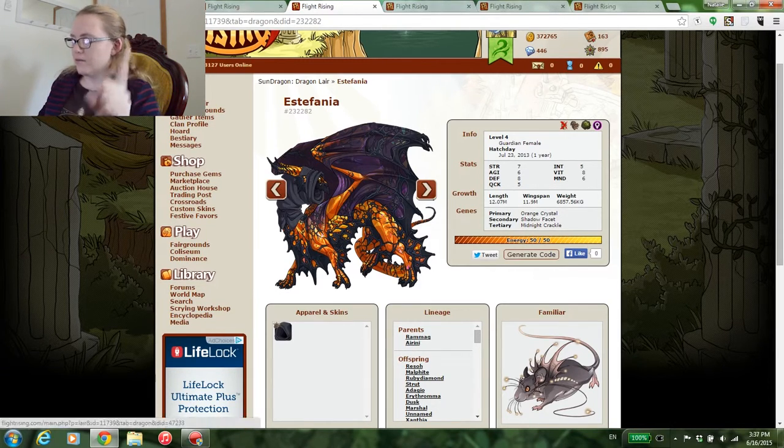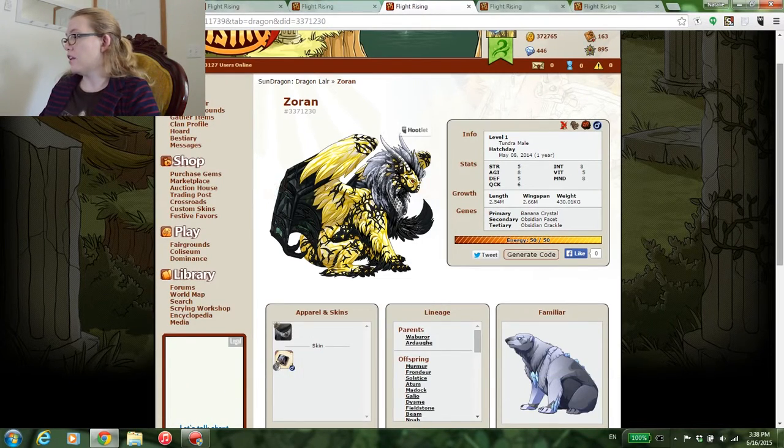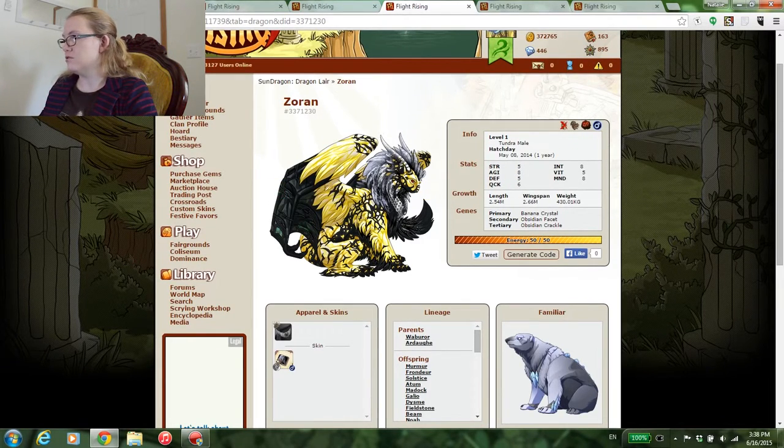Sun Dragon, I'm going to shake my finger at you for this next one. How could you make me want something like this? Zorian — a tundra male with banana crystal, obsidian facet, and obsidian crackle. Obsidian crackle on the banana crystal is gorgeous. And then you added the frosty mane from the ice holiday, with a little ice bear. I don't care what you are — you're gorgeous and I want you. I'm going to have a list of color combinations to look for in the auction house, because sun dragon keeps making me like combinations I never thought I wanted.